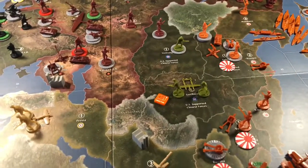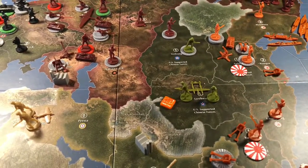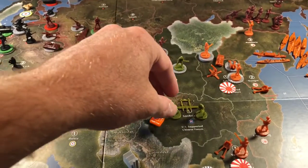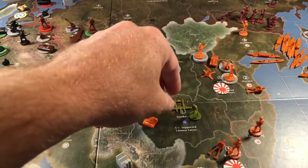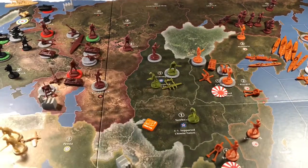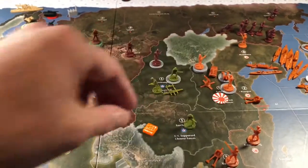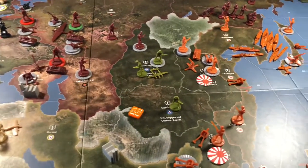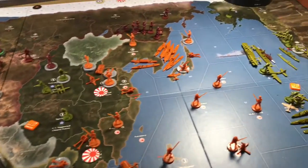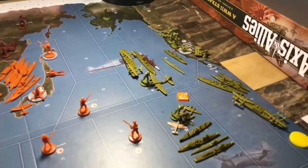The land units in Shenwan — all but one — one infantry is going to go into Sinkiang. The Flying Tigers fighter is also going to move into Sinkiang, and one infantry unit is going to stay behind in Shenwan and fight the good fight. Now on to the Pacific side of the map.